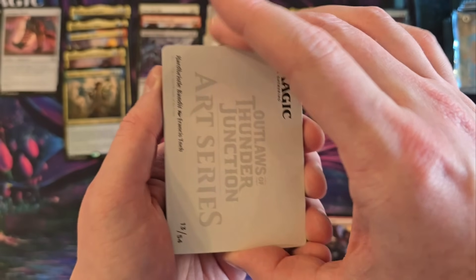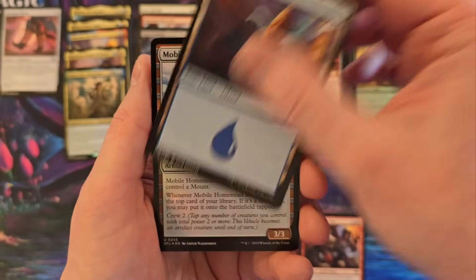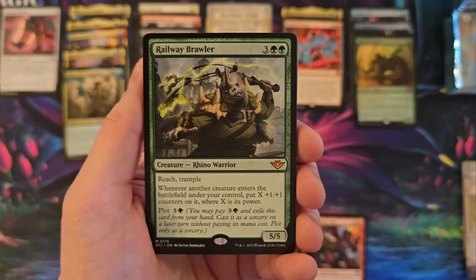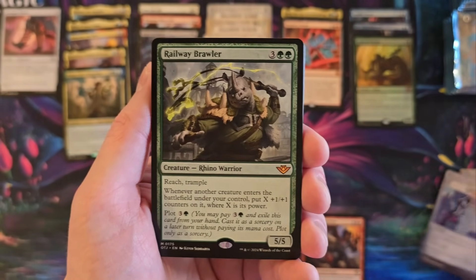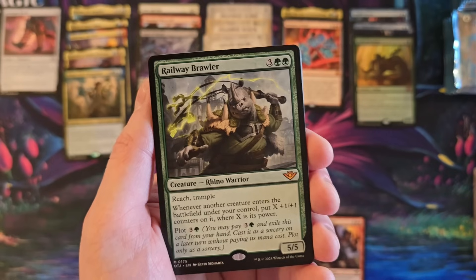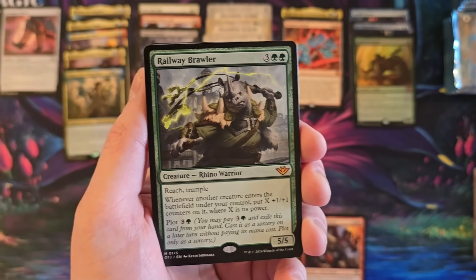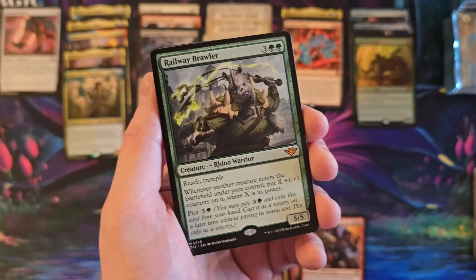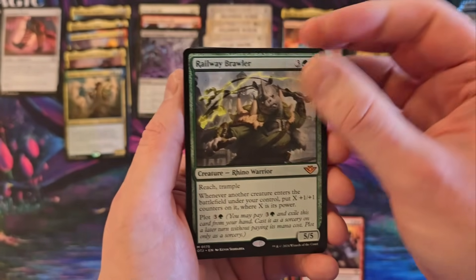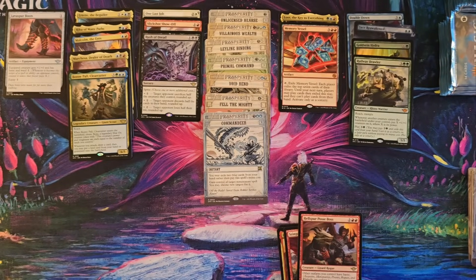They're like, what do we have this thing do? And then we just looked at each other like — Simic stuff. We got Repulse. Railway Brawler — Reach Trample, whenever another creature enters the battlefield near your control put it over where X is its power? Dang! Wait a minute. I think I immediately need like three copies of this card. That thing seems awesome. That's an especially cool pull for me — I will make use of that card.